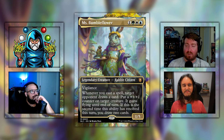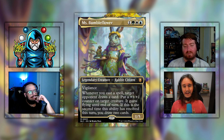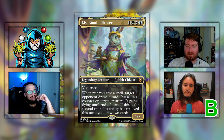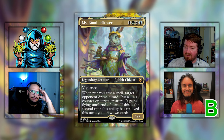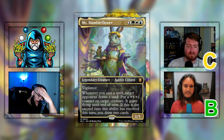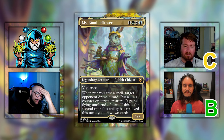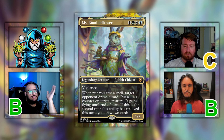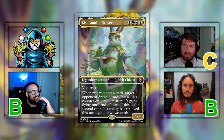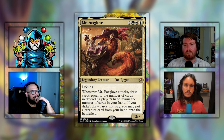Let's go ahead and move on to the grades for Miss Bumbleflower. Shane: I love her, she's fantastic — it's really hard to give group hug a super high grade, but I'm giving her a B. Steven: I'm still scared of giving opponents card draw, so middle of the road — a C. Shane and I think it's definitely not a C, it's a solid B — whether you build this low power or high power, you're going to have a good time. Miss Bumbleflower gets the average grade of a B.